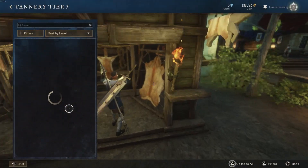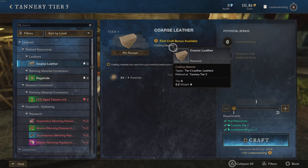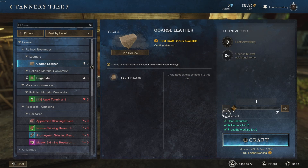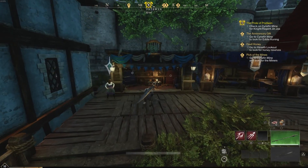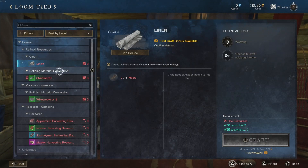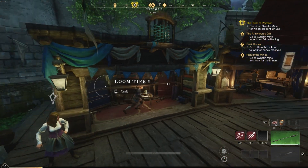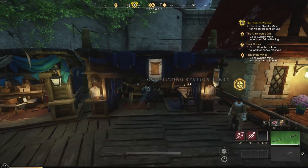The Tannery is where you bring rawhide from skinning animals and refine it into coarse leather. Rank this up so you can make more elite rare items later in game. Make sure you take advantage of the first craft bonus on everything you do — I'm going to say it over and over so you have it in your head.